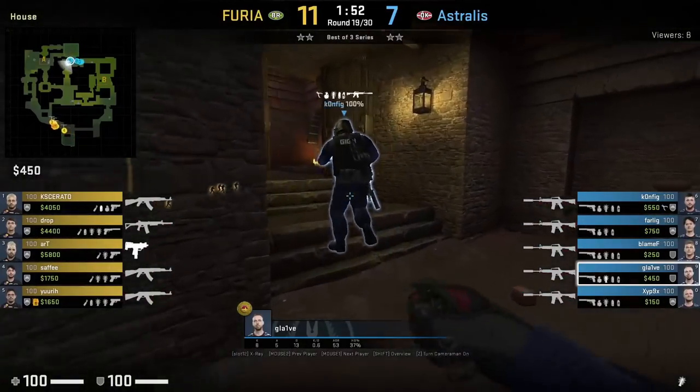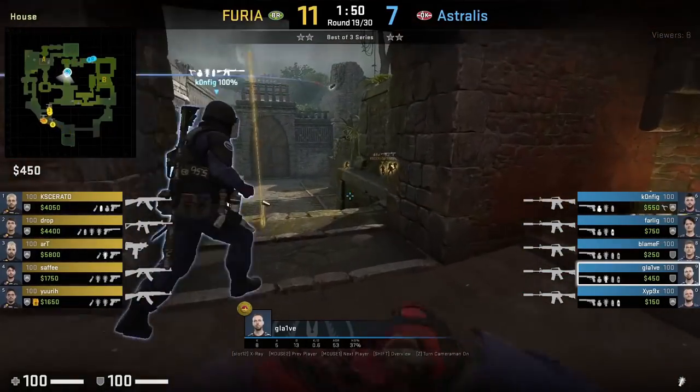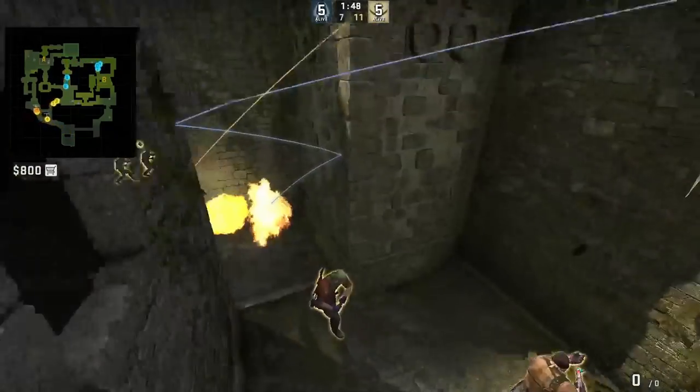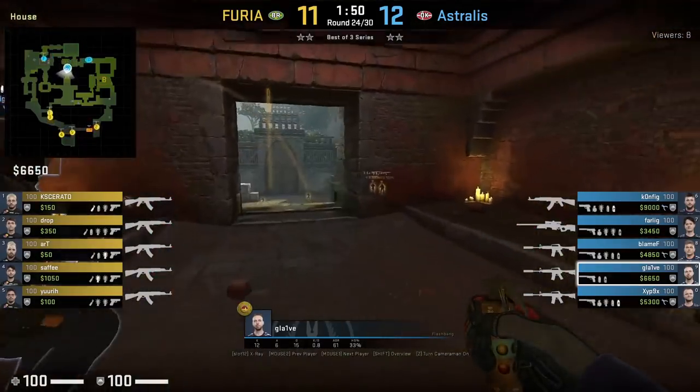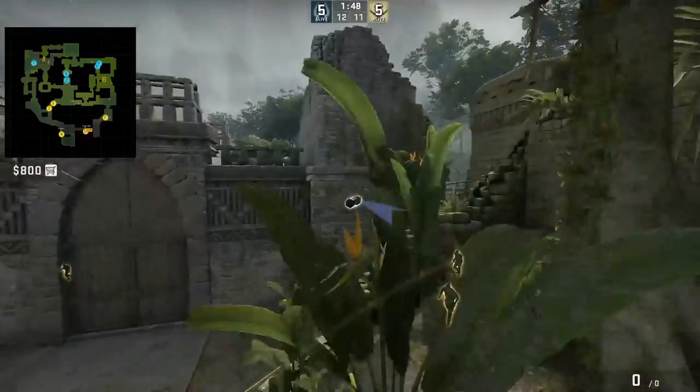Klaive has a set flash from inside house at the beginning of the round to blind the Ts coming out mid. I believe the Ts come out before his flash lands even though he receives the assist. He uses the same flash in a different round, which we see does blind Keserato.